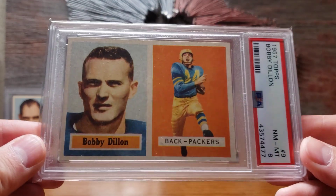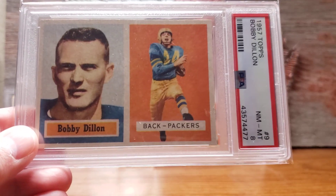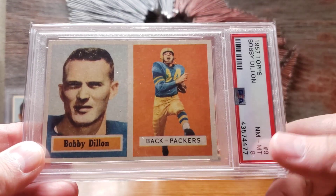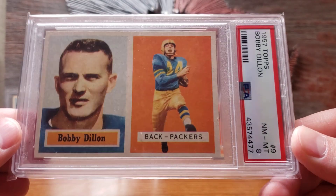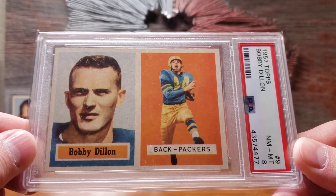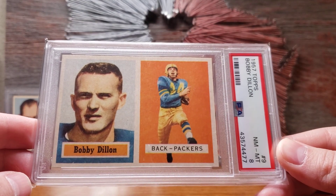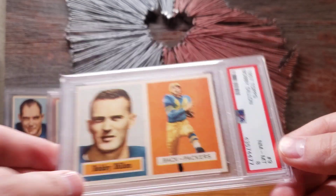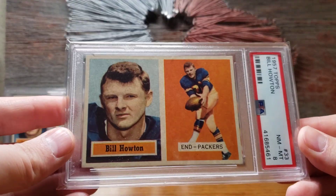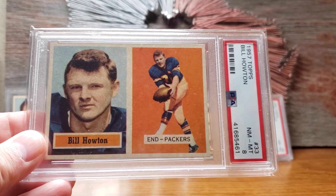Here we have a recent Pro Football Hall of Famer, Bobby Dillon — the all-time Packers interception leader — in PSA 8. You can pick up the Bobby Dillon for about $75. It's number 9, so it was in the first series release, but when he made the Hall of Fame it had an effect on all his card prices. Then here's Bill Howton, a great wide receiver for the Packers in the 50s, in PSA 8 — you can pick that one up for about $60 as well.